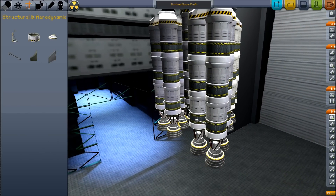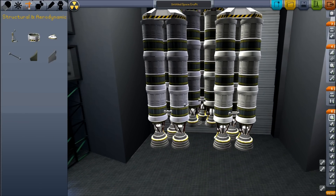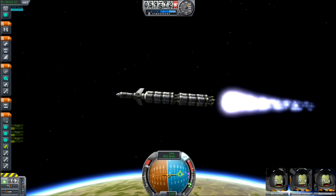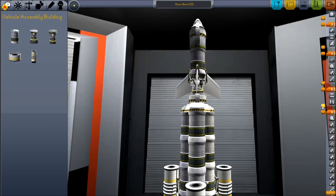Now tie the external stacks to the internal at two places. There is one more issue we need to fix: the external stacks use their fuel more quickly than the internal stack. We need to discard the external stacks before the internal. We need to create a stage below stage five, which is the second stage, then move the radial decouplers to the new empty stage. Now it's time to test our rocket.